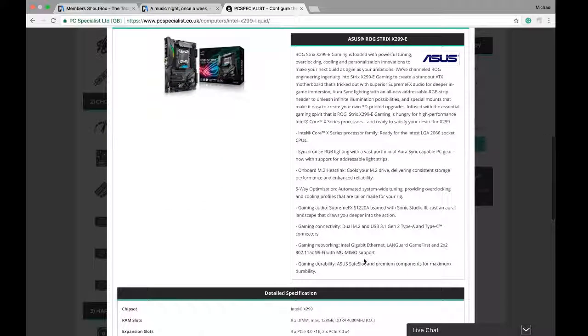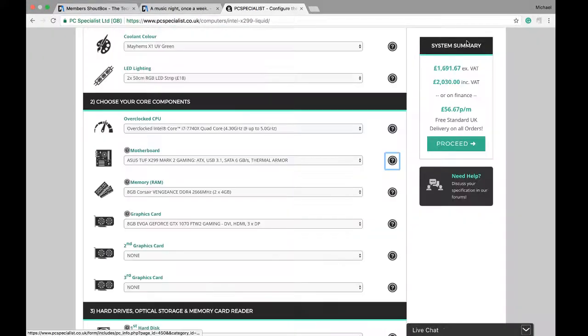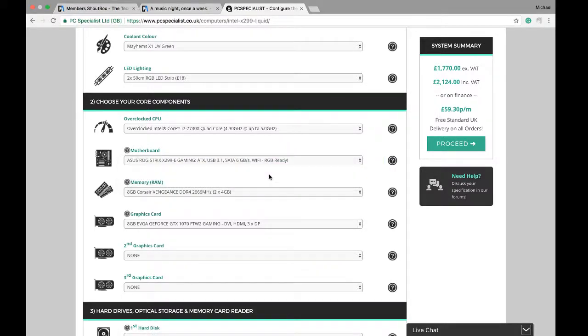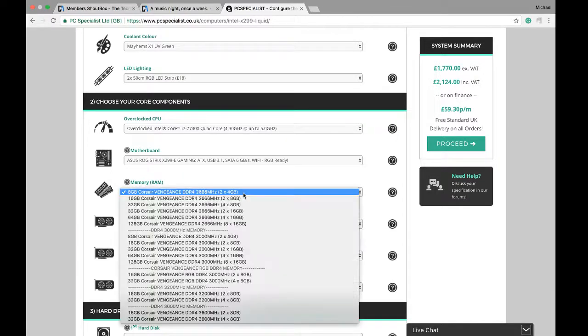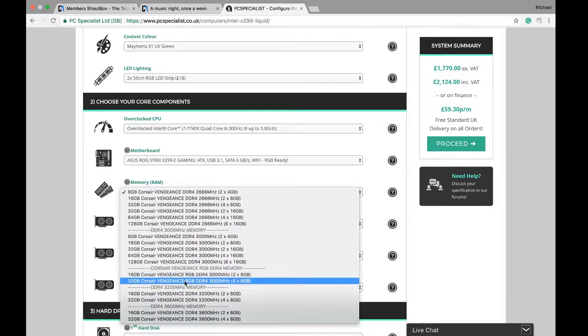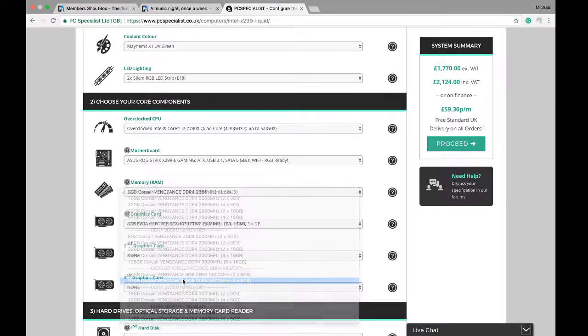The motherboard looks gorgeous — it's a really good one. I've seen some reviews on YouTube about it. I'm gonna be getting that which will run up the price a bit more. For RAM, I'm getting RGB-ready of course, and going with 32 gigs.